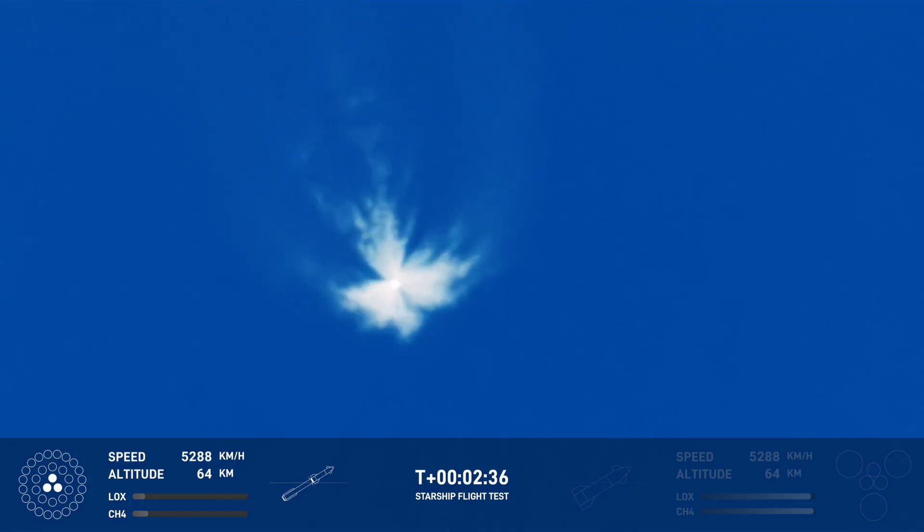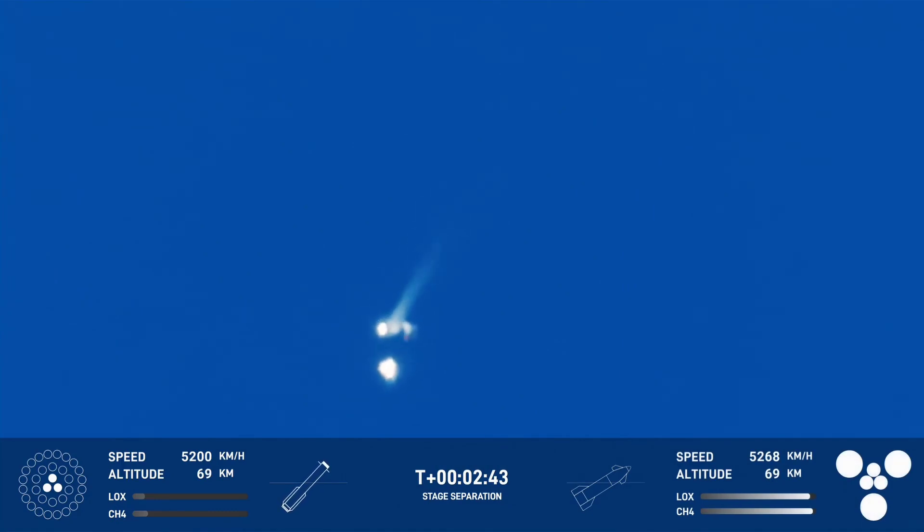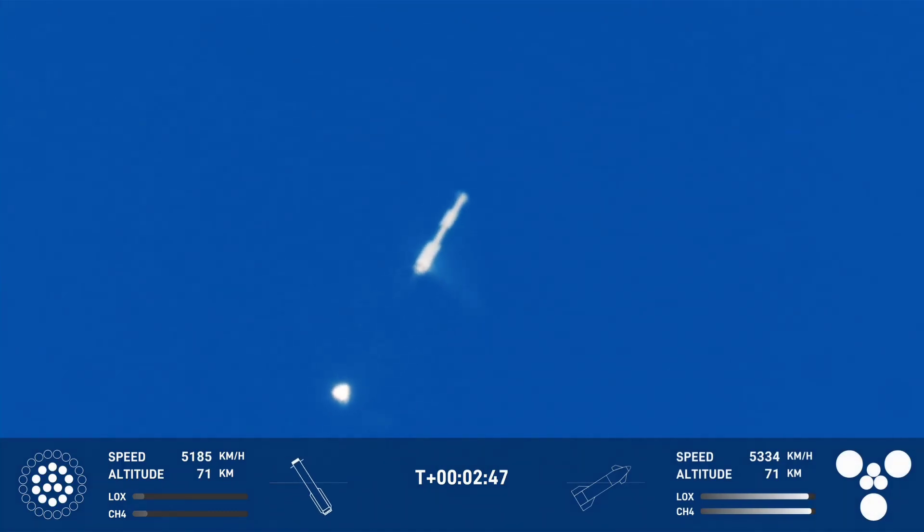Booster engine cut off. The return flag is set for true. Ship engine start up. Stage separation. Hot staging confirmed — six out of six lit on the ship.